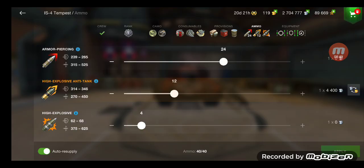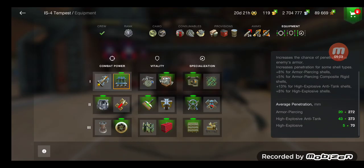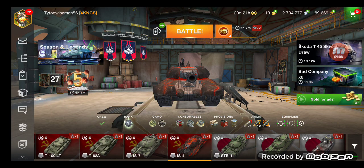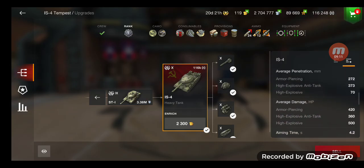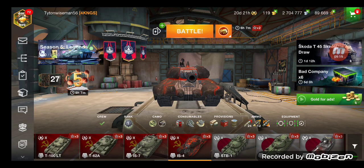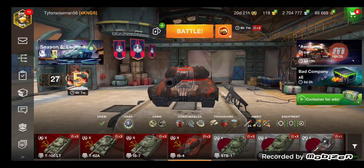For ammo, basic setup. I don't carry a lot of HE because I don't see the point in this tank specifically. You do have a good HE shell — especially with Cali, you have 70 mils of pen and around 500 flat alpha with the HE, which is still really good. But overall, the tank is amazing right now. Probably one of the better tier 10 heavies at the moment.